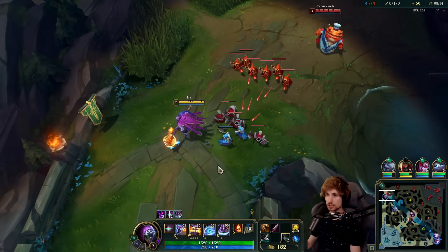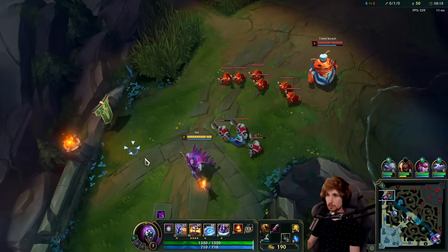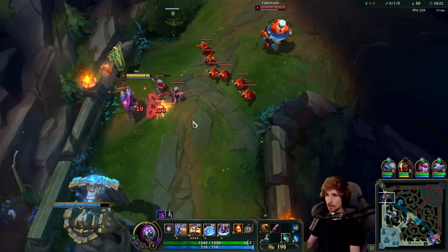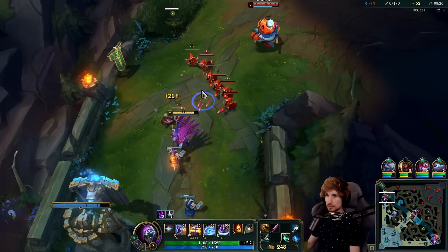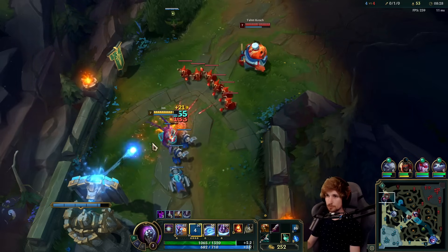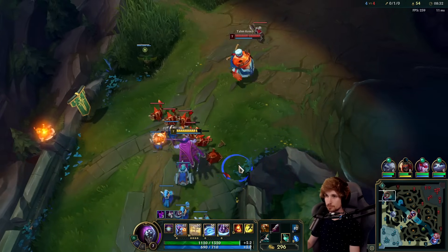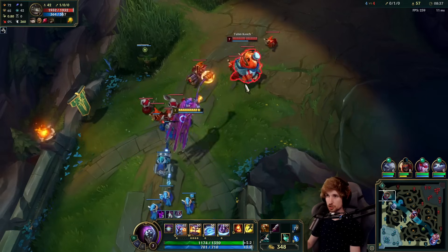I'm going to hold this lane — you want to know why? Because we have a Volibear in top lane taking blue buff right now, so I'm going to hold this lane here. I have lifesteal so I can sustain up. I'm not casting my E because I want to save my mana. There we go — I keep holding Tahm Kench in this awful position.